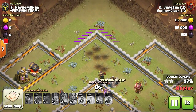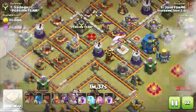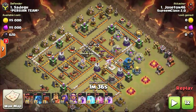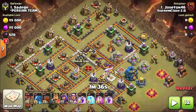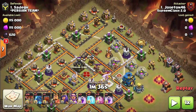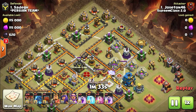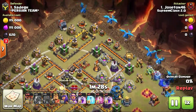Now, how can we use electro dragons offensively? Apparently, the electro dragons act as chain-ballers — they split bolts of lightning that bounce from target to target, so we can use them to take out multiple buildings at once.